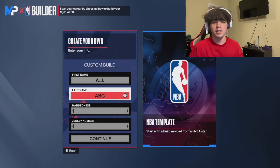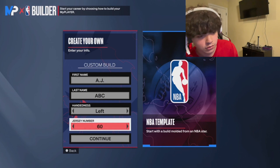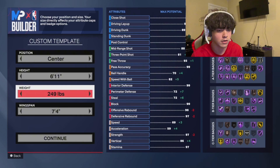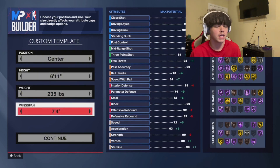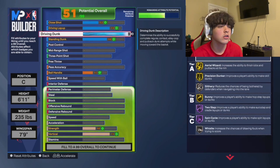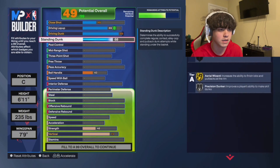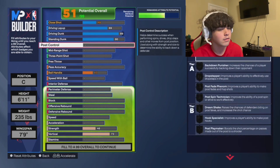I'll show you guys step by step how to make it. So we're going center — this is a pure center, 6'11", 235 pounds. You want to make them not too light but not too big, because this year you need strength as well. Obviously max wingspan. Driving dunk goes straight to an 89, close shot as low as possible, driving layup same thing — 69, as low as possible. Standing dunk you go to an 80. Don't need post control.